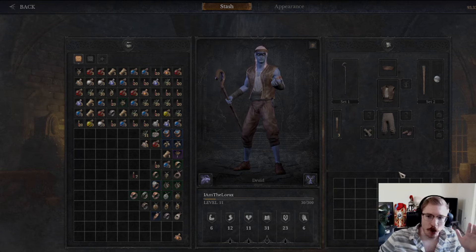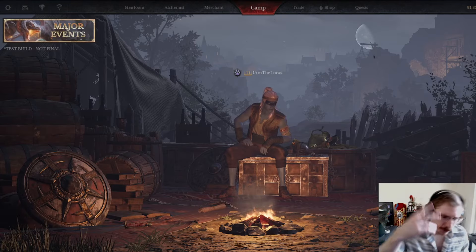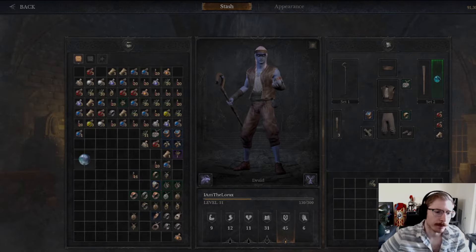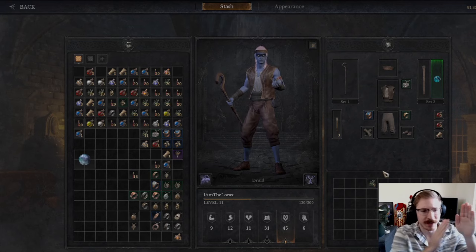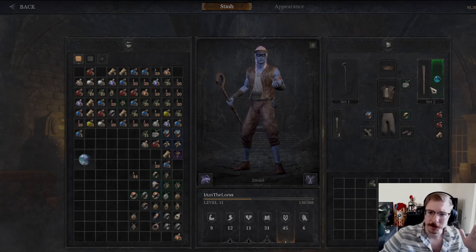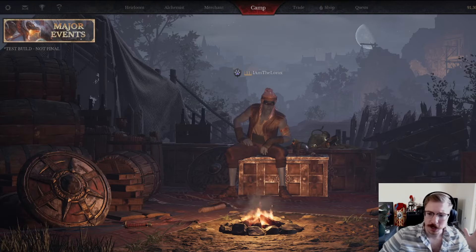I'm going to go into this raw, just use our base inventory. Here's some things to look out for in the gameplay coming up — I put on enough will to see the double tree in action. Stuff to look out for in the next little bit I show you clearing.